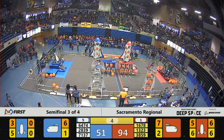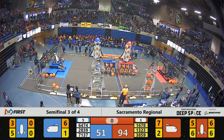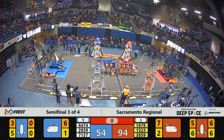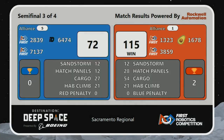Blue Alliance has Daedalus up on HAB level 3, and 64-74 on the Blue Alliance up on HAB level 2. It's a mirror image of HAB levels on these two alliances. Let's get confirmation from the referees. Blue Alliance with a score of 115, and Red Alliance with a score of 72. Red Alliance with their second win will be moving on to the finals.